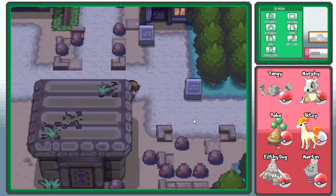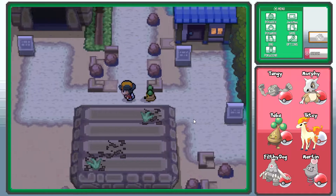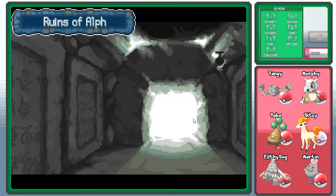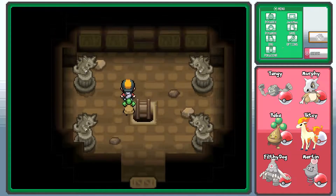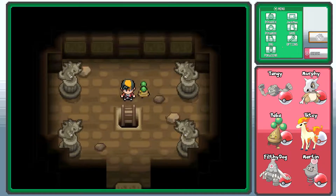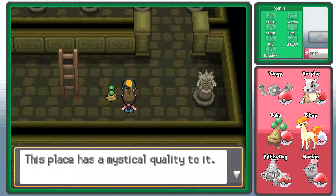It's actually loading the map now, which is good — that is an improvement. This is a mysterious hall, watch your step. Can I catch Pokemon here? I think this is the place where you normally catch Unown — I'm not sure, that might be the wrong game. But it'll be random, so whatever spawns here... maybe it'll be nothing.